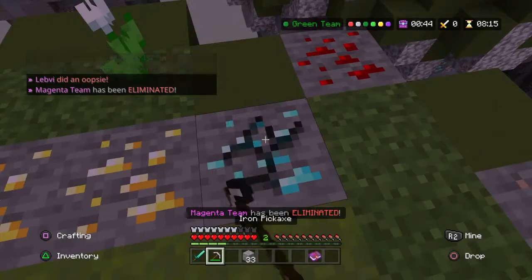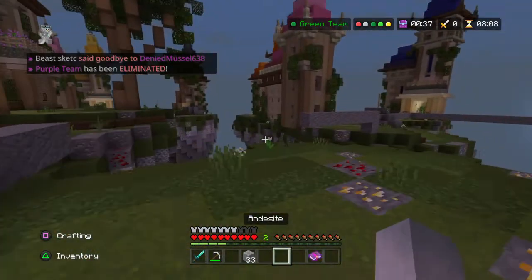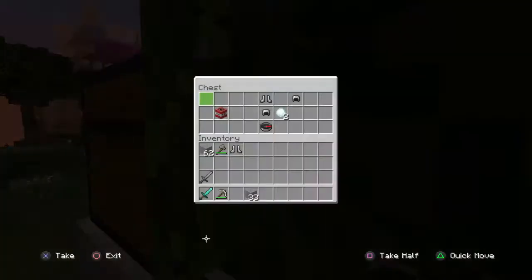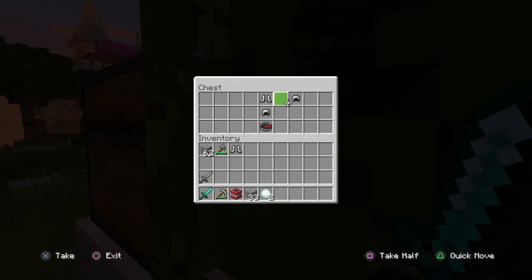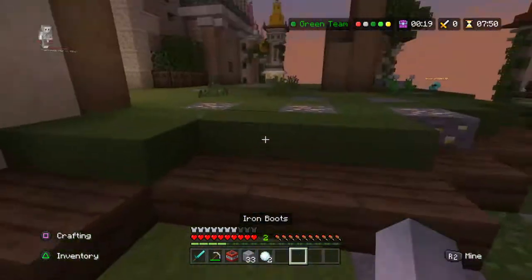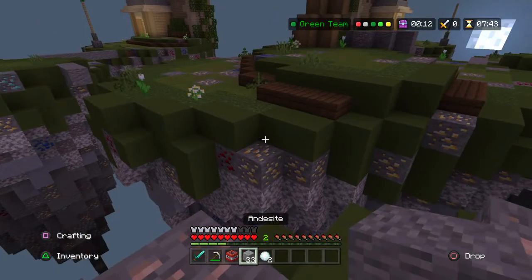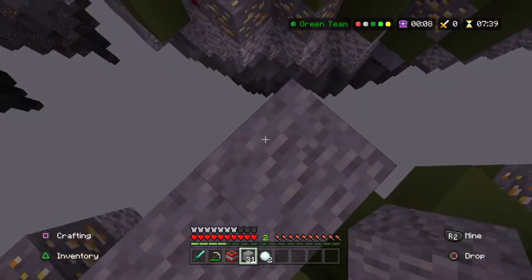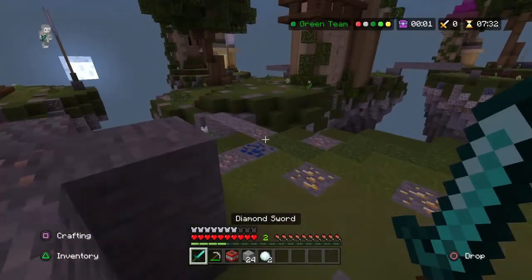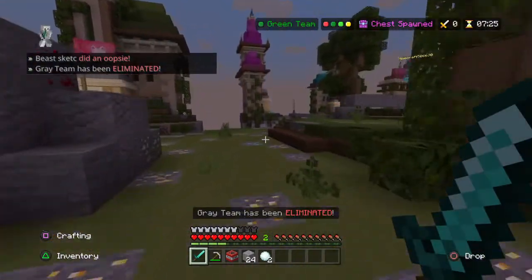There's a diamond here so we're gonna mine that. I already have a diamond sword but might as well not let other people get it. Someone's trying to bridge but I don't know if it'll work. Sometimes if you're close enough you don't even need to wait. If the blocks are close enough you just spam the build button mostly.